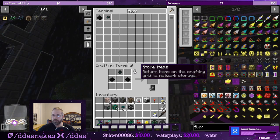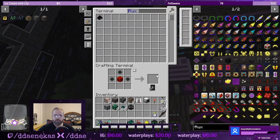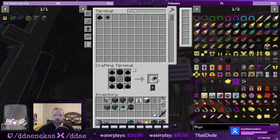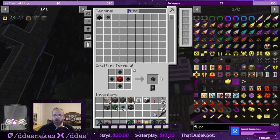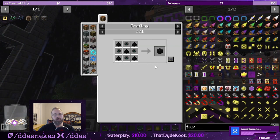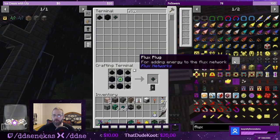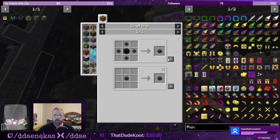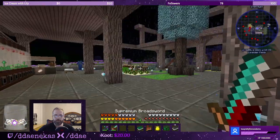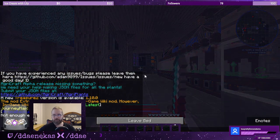We have a flux controller. We need a flux point — I need four, actually five more. Eight total. We need one point and one plug. Flux blocks — super expensive. There we go — and plug. Plug, point, controller — and we can sleep and go work on a brand new day.